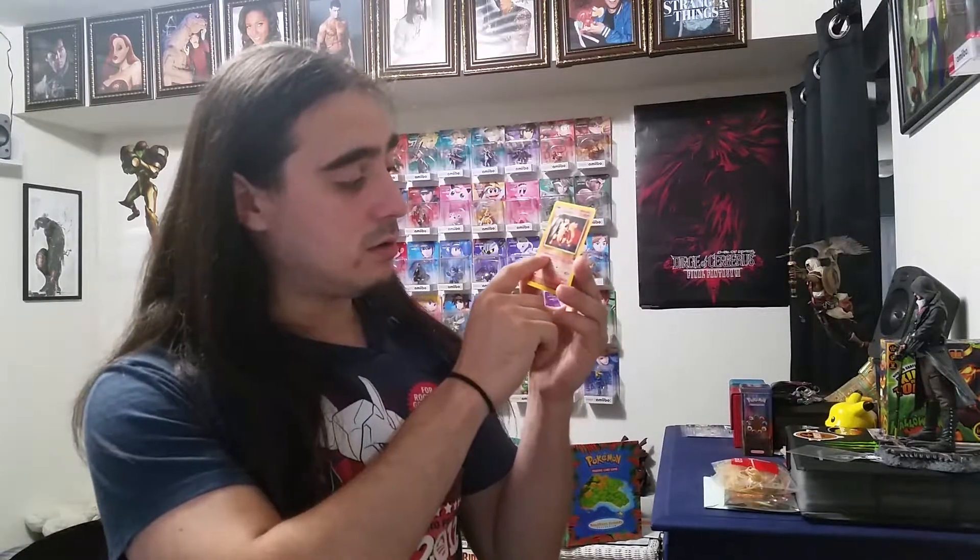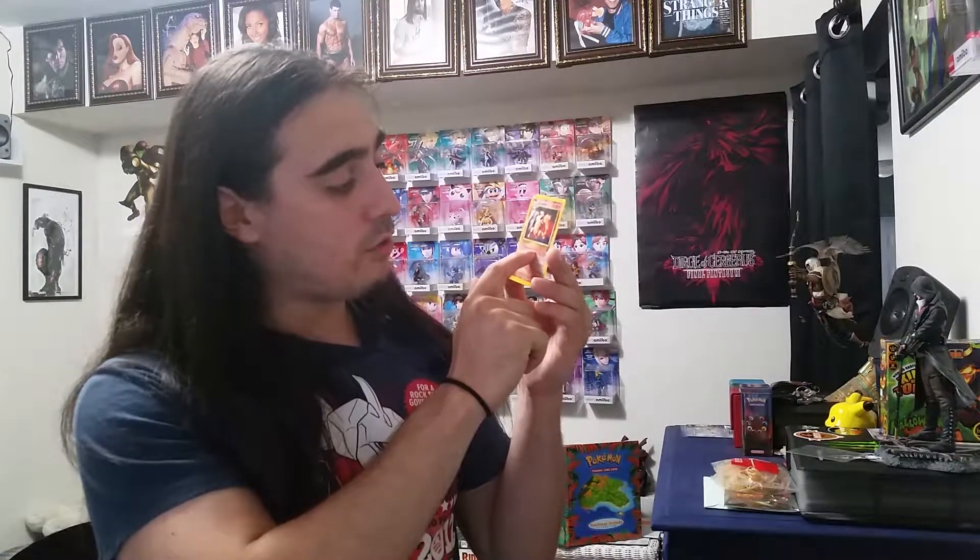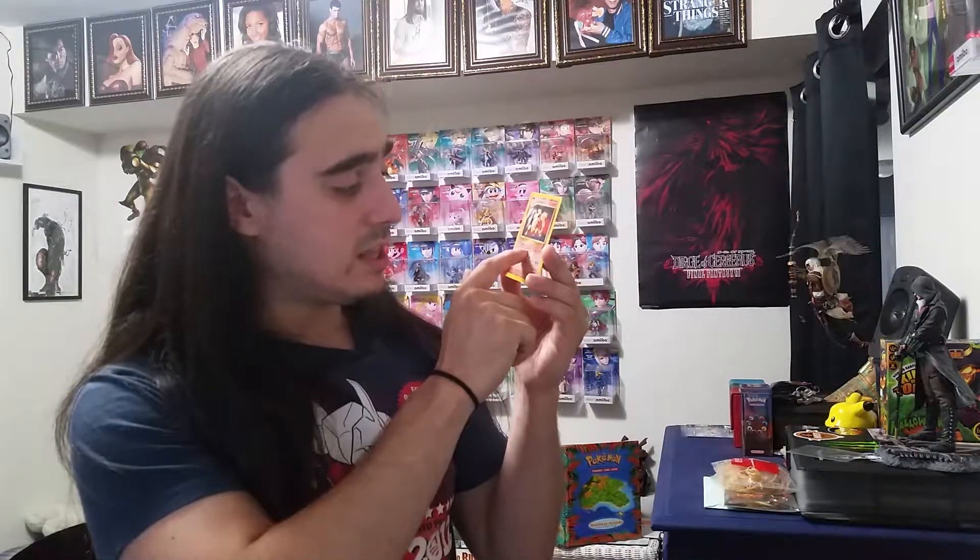If you guys remember from my other videos, colorless symbols mean you can use any type of energy — so I can use 2 water energies even though he's a fire type. To use Quick Attack, flip a coin: if heads, this attack does 10 damage plus 20 more damage; if tails, this attack does 10 damage. So it's 30 total on heads and just 10 on tails — just clarifying that because I almost got confused when reading this.